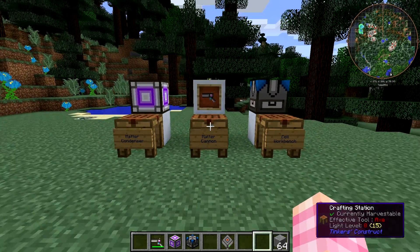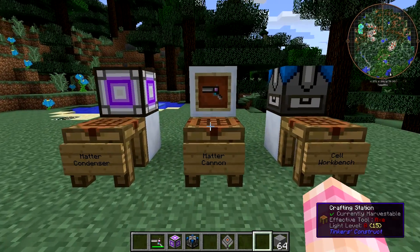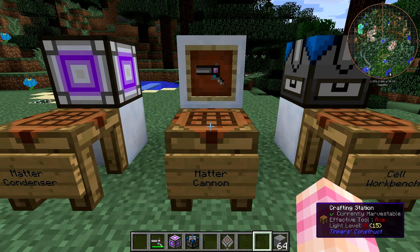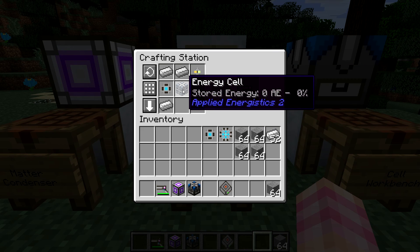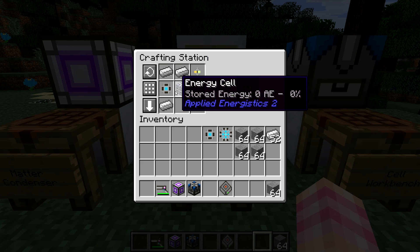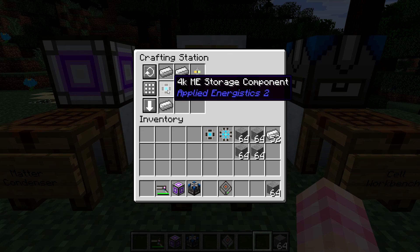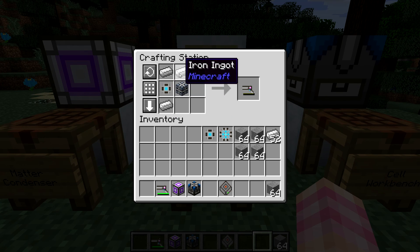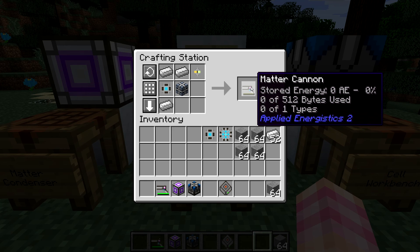Next, we have the actual Matter Cannon itself, which is the gun that stores ammo and then fires it, dealing damage. It's crafted with an energy cell — not a dense one — a formation core, a 4K ME storage component. Don't forget it has to be 4K, and then three iron ingots. That gives you the Matter Cannon.